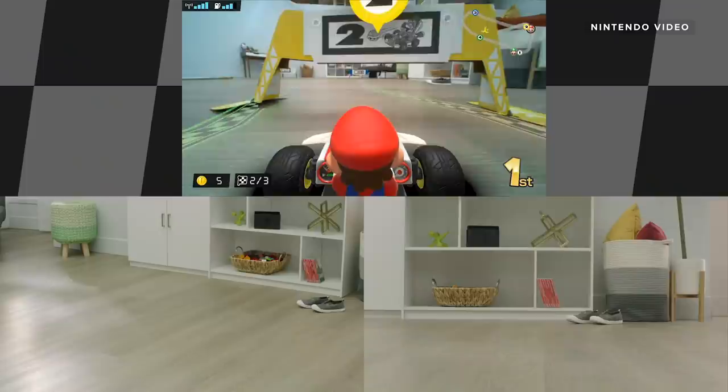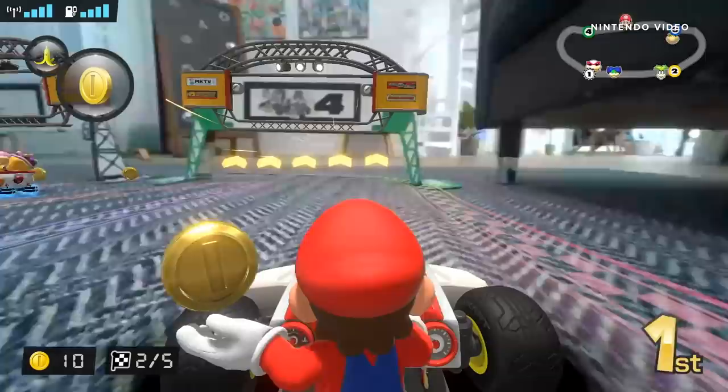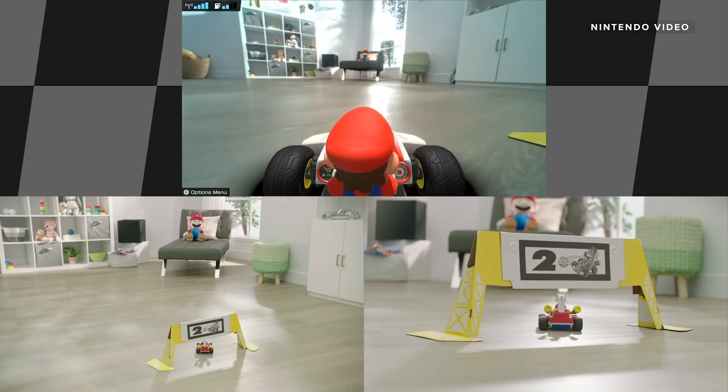There's a camera on the top of each kart that gives you a first-person view of what the kart sees, and the software adds augmented reality effects like other racers and other elements that interact with the kart in real time. So if you get chomped by a piranha plant, your kart's gonna stop, or if you get sucked into a sandstorm, it'll be tougher to steer.